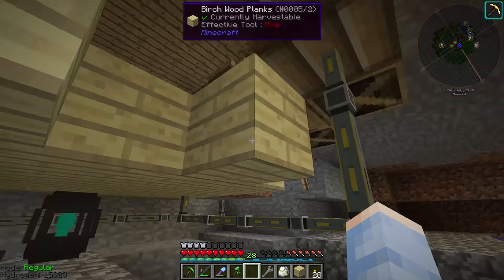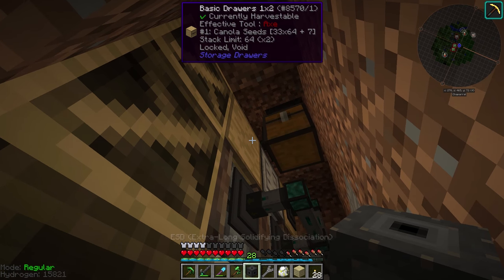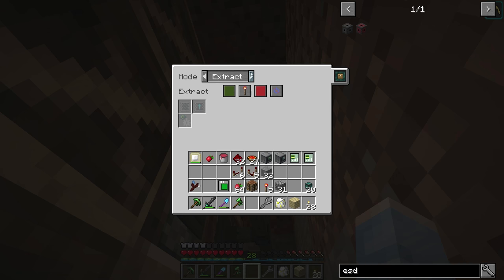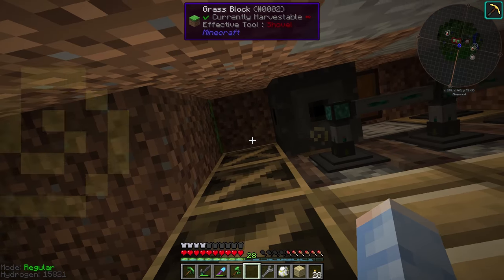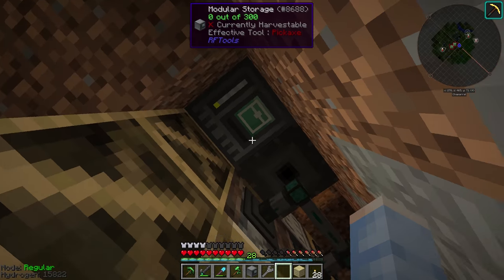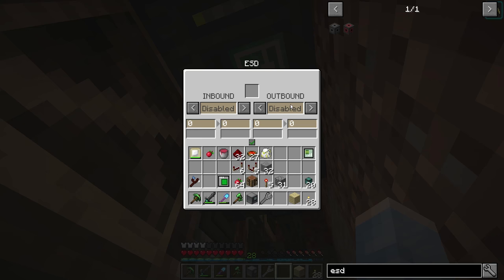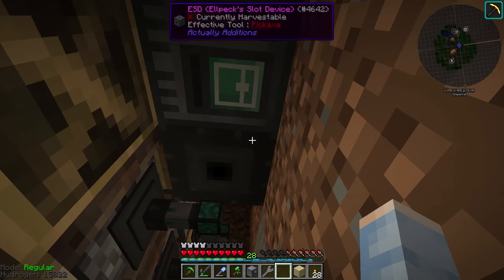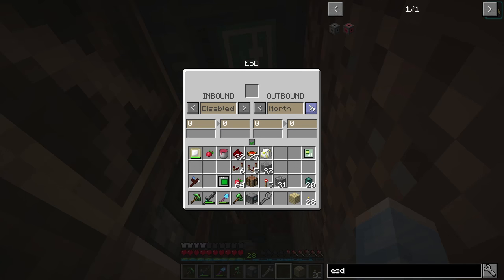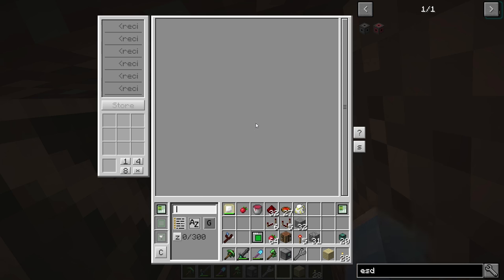Coming over into our little canola house, I changed this up to drawers, and back behind here we have a laser going into this chest — the same laser that gets fed from our planter over there. It goes into the chest, which goes into the drawer controller. We'll place down an ESD right next to this canola seed drawer. An ESD is essentially just a way to transport items from one inventory to another. We place down a modular storage and put that link ID in there. Nothing's going to happen because we have to specify the input and output sides for the ESD.